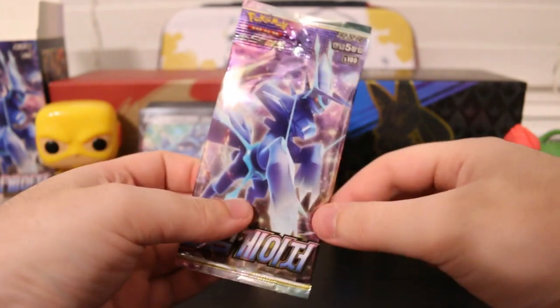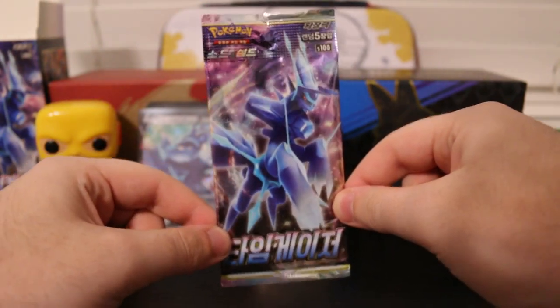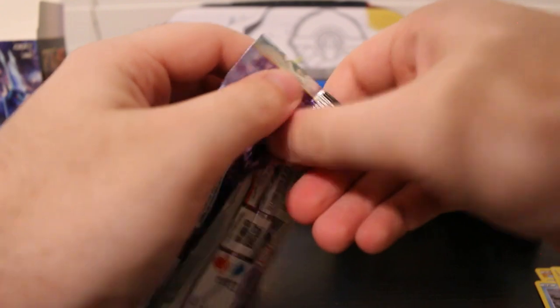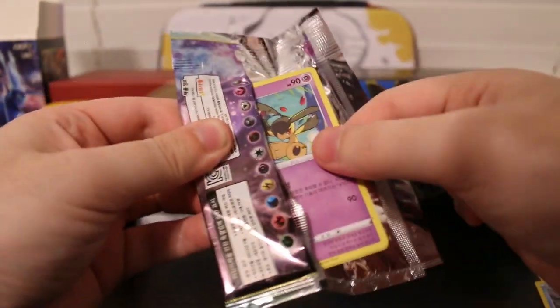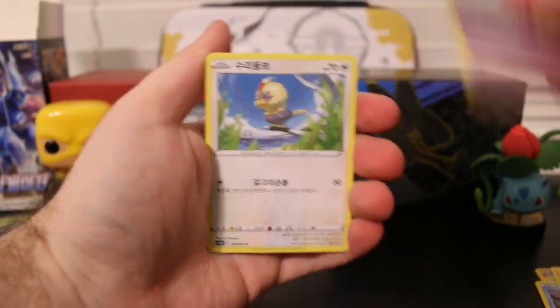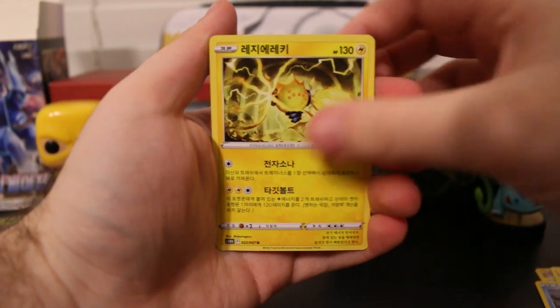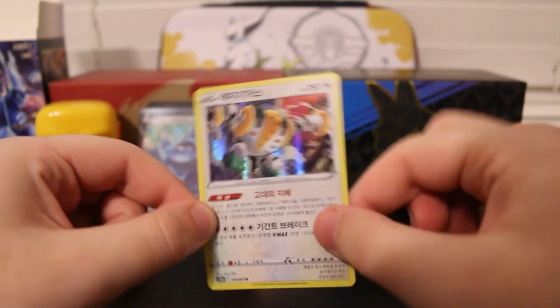We have one final Korean Origin Form Dialga pack to go. Let's hope we get some last pack magic. Let's crack this open. Final pack of our booster box. Mawile, Rufflet, Ducklet, Regilecki, and another Regigigas Holographic.